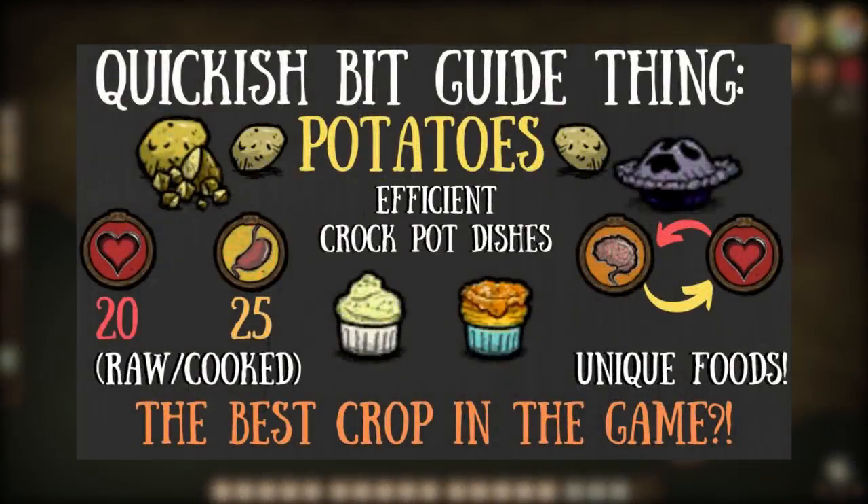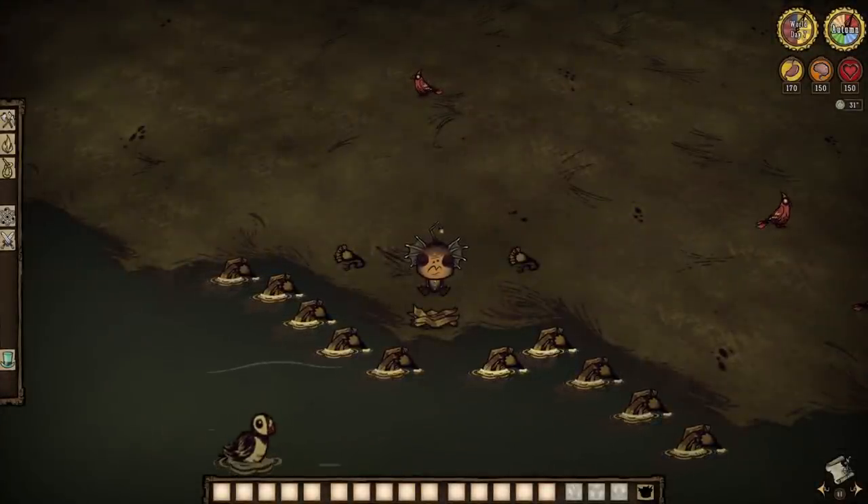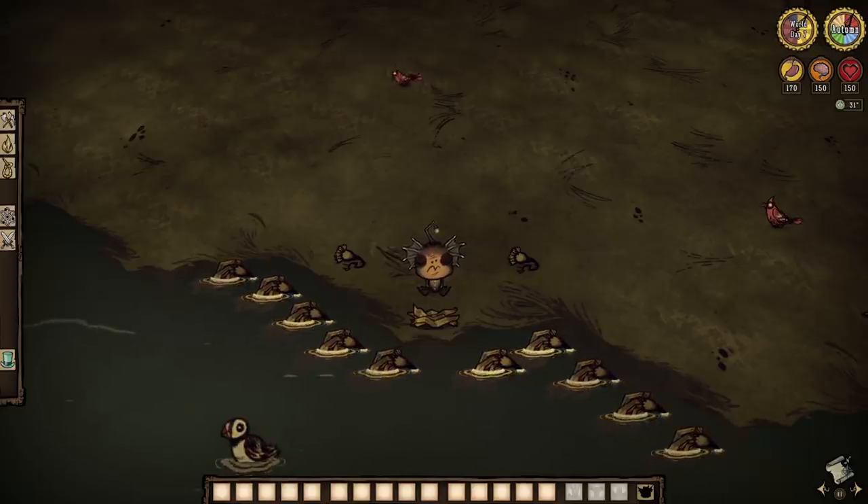Back towards the beginning of this year, we actually took a look at potatoes — small, seemingly insignificant crops that actually turned out to be some of the best, most efficient foods in this entire game. And while today's showcase likely won't truly match the grandeur of the taters, there is another food out there that deserves mention: kelp fronds. From easily accessible spawning locations to incredibly fast drying methods, kelp fronds may just become your new go-to snack. Let's discuss.